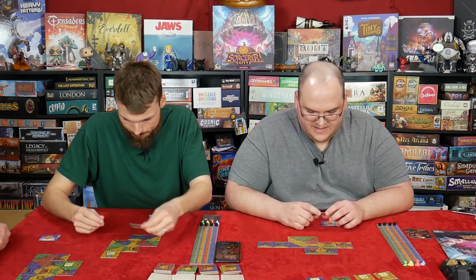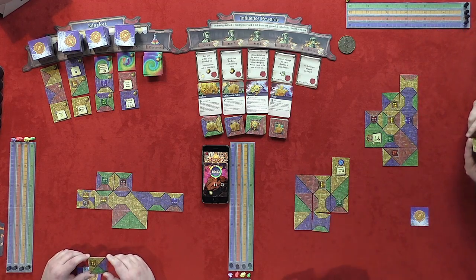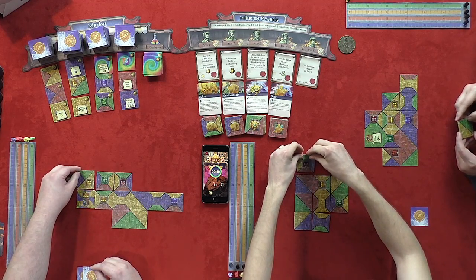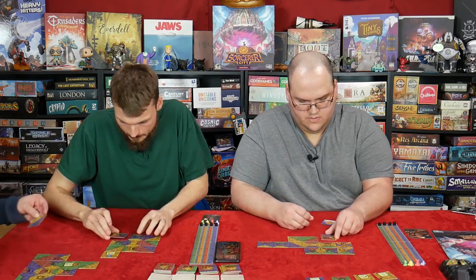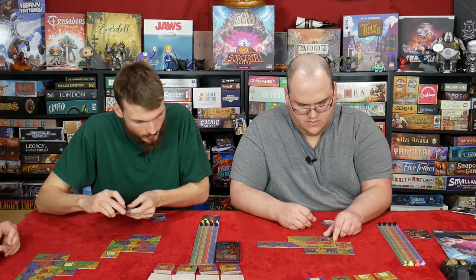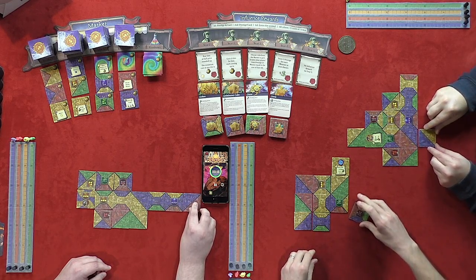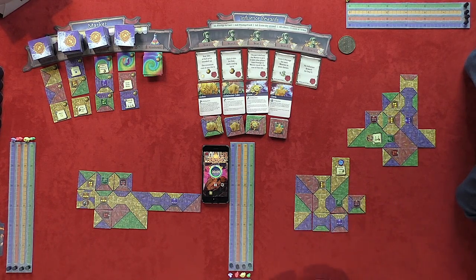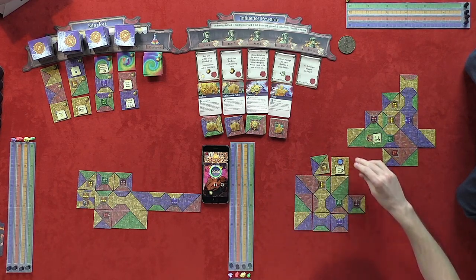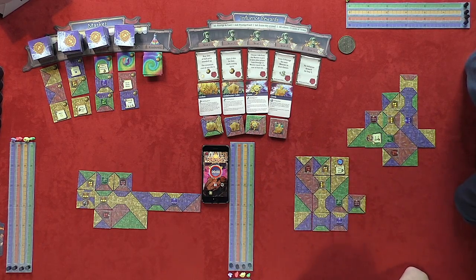During the build phase, players react to their tile draws. With 50 seconds left, someone decides to take their time. At 30 seconds, someone notes it's not an optimal run but it could have been worse. Players finish placing tiles, with Graham cutting it very close — finishing with just 4 seconds left.